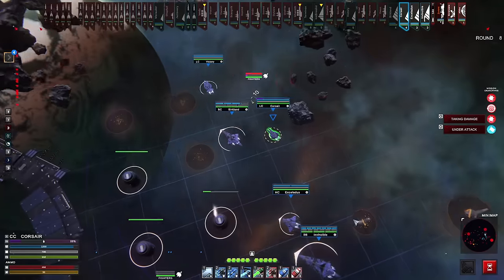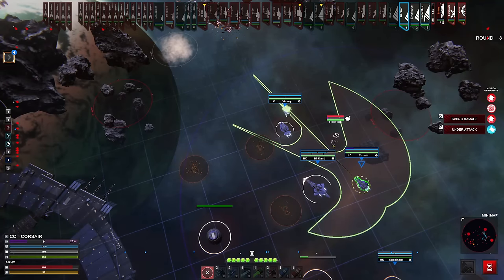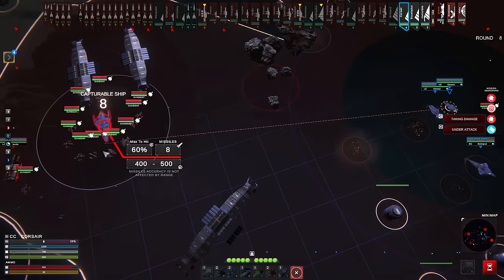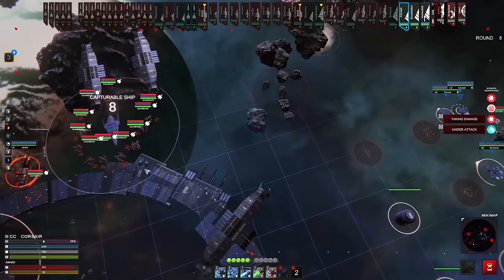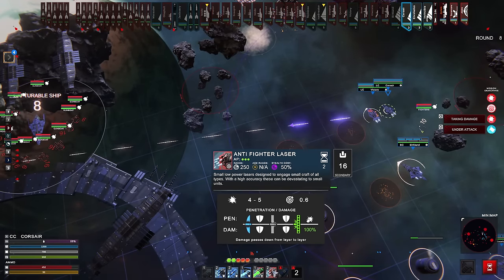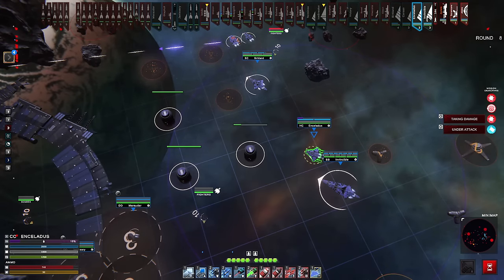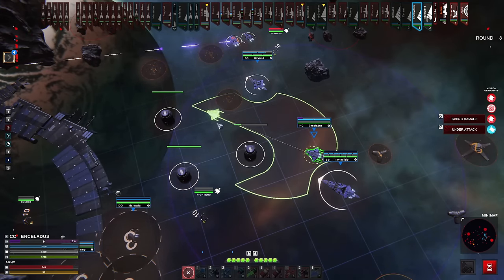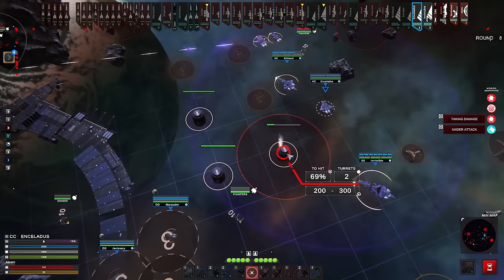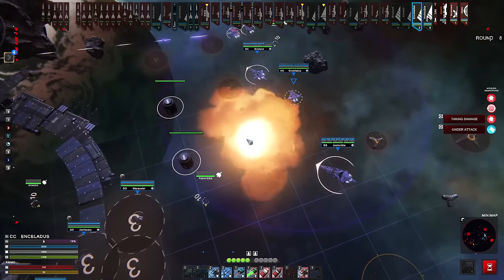Pull the ship up — don't really want to go through the debris field if I can help it. We can fire missiles — put some missiles on the Endo, let him think about it for a second. Give him something to do over there instead of just deploying fighters all day. That's a hit — down that goes, that's now been removed.